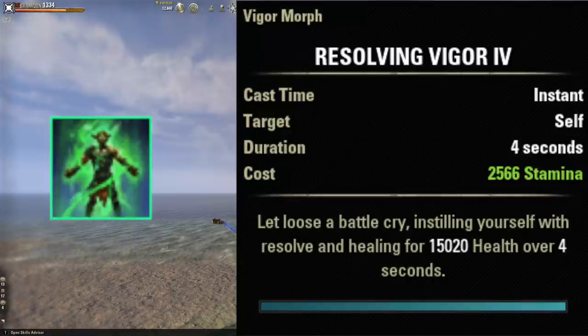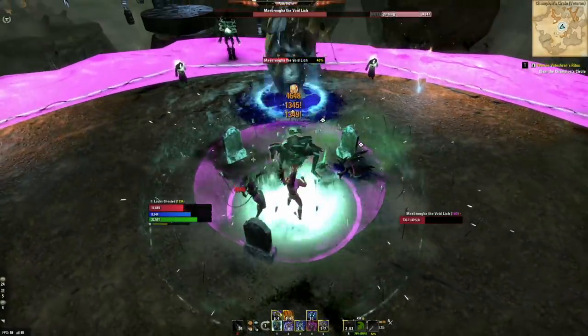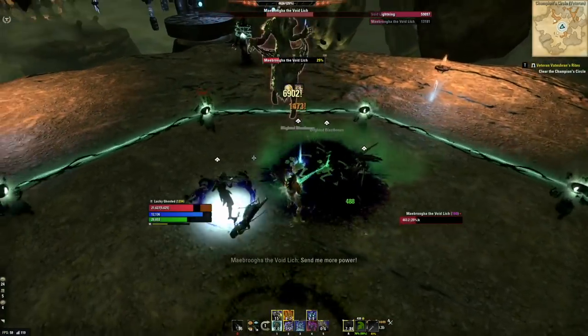Remember, all these numbers you're looking at are unbuffed — in combat they'll all hit quite a bit harder. Anytime you get into trouble, switch to the back bar, pop your Resolving Vigor, do a dodge roll, and you'll be at full health by the time you're done rolling.